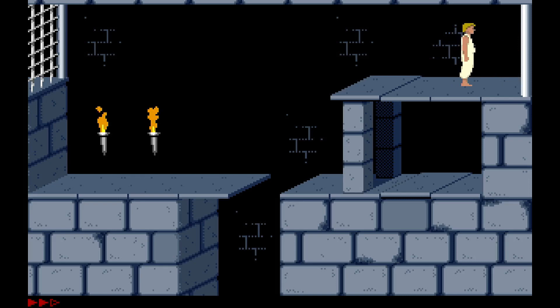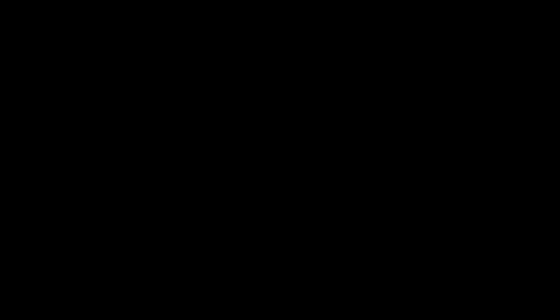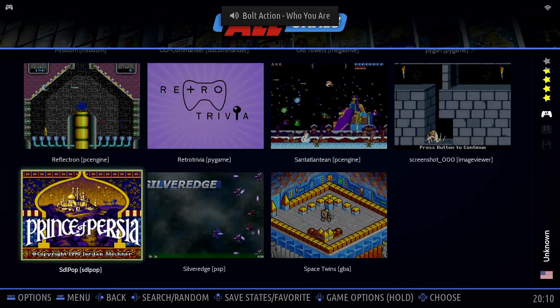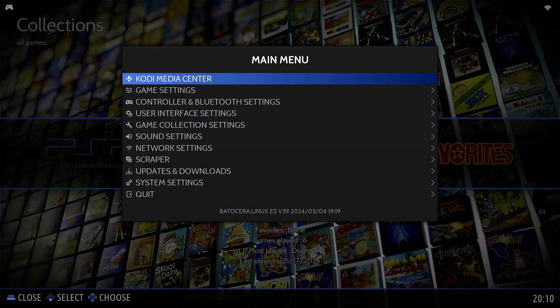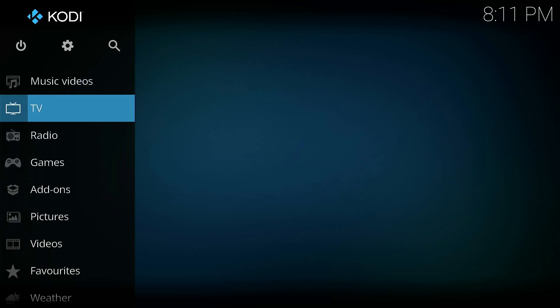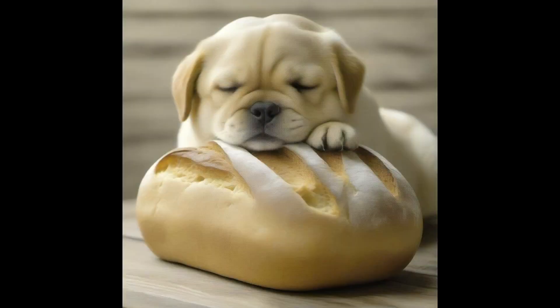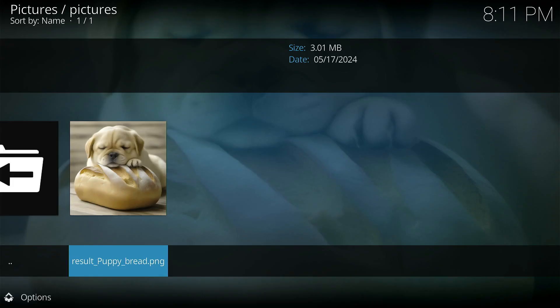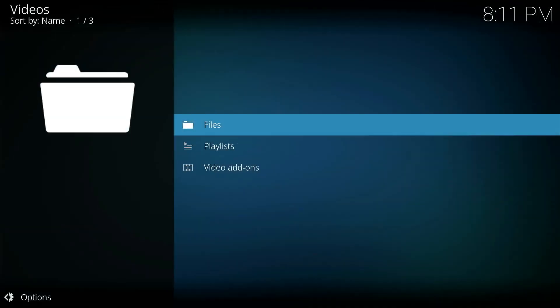I guess you get the idea. One of the other things is that if you go into the menu you can also see Kodi. I added one video file and one image, so the image viewer works. And of course with videos, that depends on the codec.